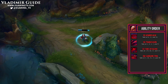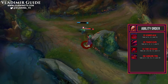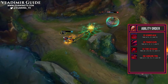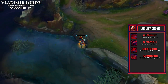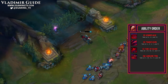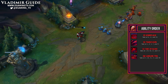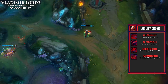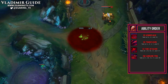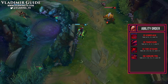For our ability order we take our ultimate Hemoplague at 6, 11, and 16. First priority for our basic abilities is our Q, Transfusion — the cooldown goes down with each level and the sustain and damage are great. We follow it up with our E, which is another fantastic ability that does AOE damage. Although we would like to reduce the cooldown on our W, we can't. We make sure to get one early point in it at level 3 so we have a reliable escape.